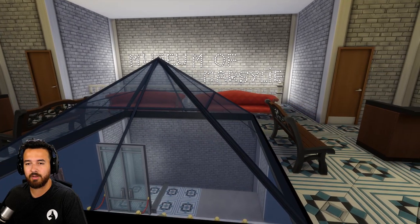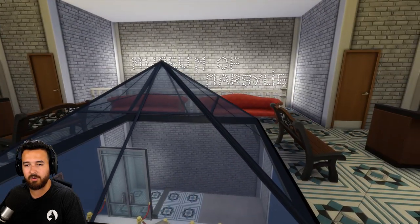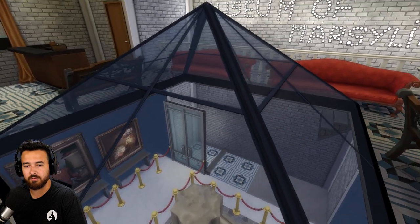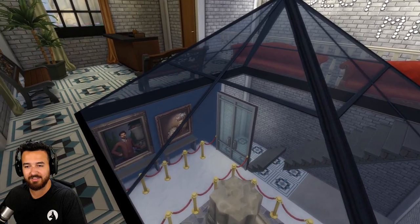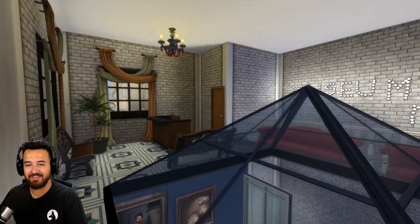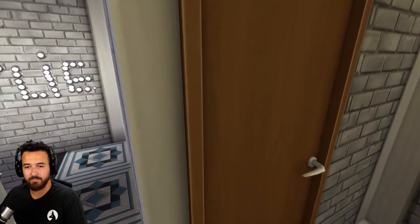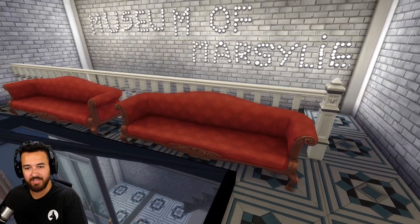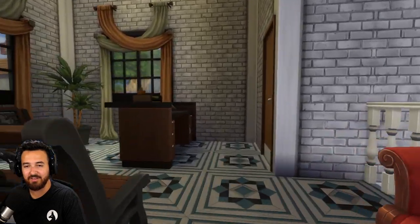Museum of Marsile. Whoa. Those stairs are glitching out. Look at those stairs. That's The Sims 4 for you, baby. All right, so you got a museum in here. Very cool. What's over here? Bathroom? Yeah. Over this - whoa. You cannot get onto those couches. Careful. I mean, you can, but just be careful.